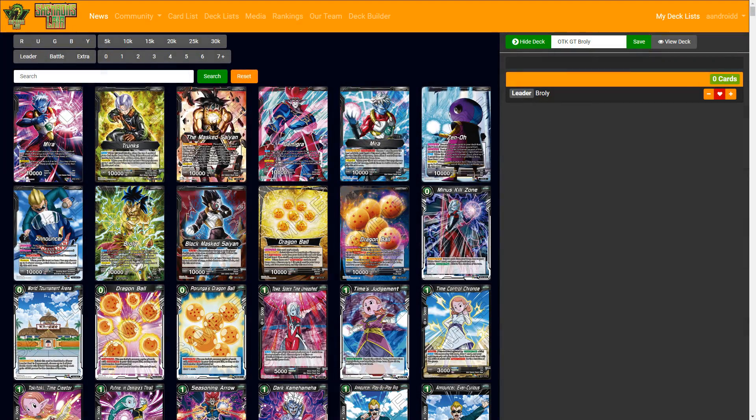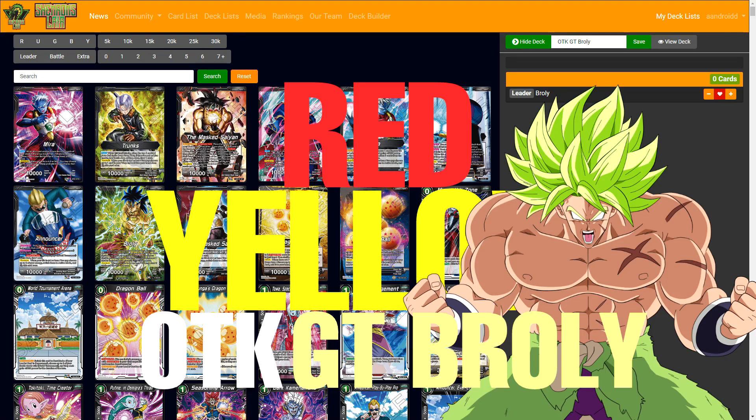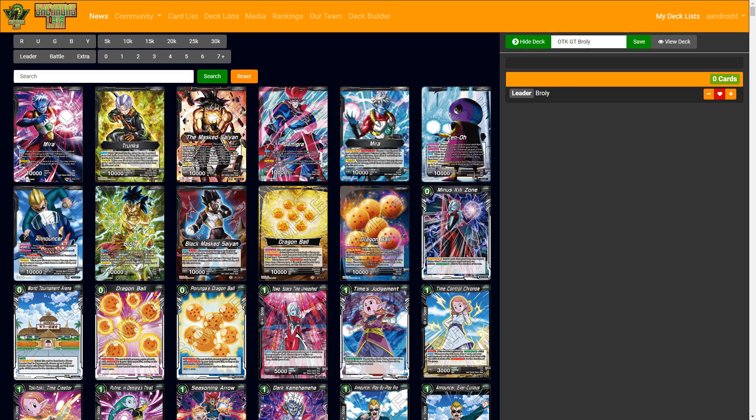We're back into another one — probably my last one for a while — a Clash of Fates deck profile. This one is going to be red/yellow OTK GT Broly. Before I get into that, I did take some time to make the Dende and green Goku decks, and I feel pretty good about those, so definitely check those out. This deck is in a place where it's definitely going to be meta if people start brewing with it. I've played it more than 20 times and went back and forth on variations.